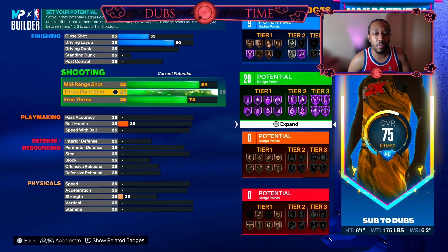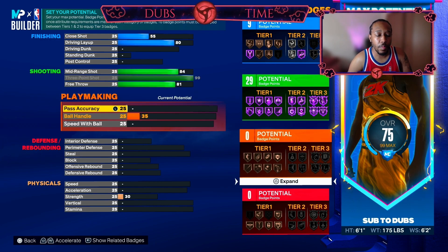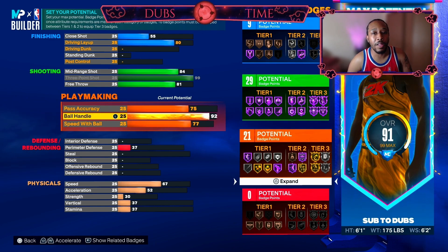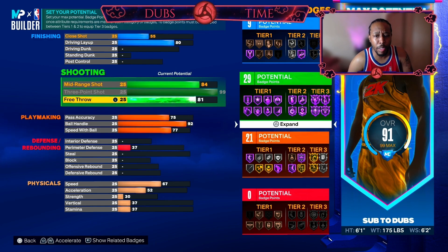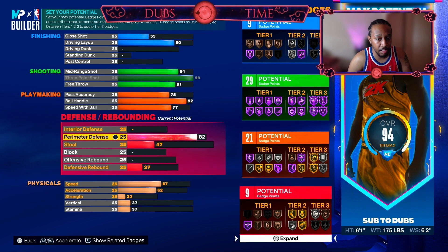Then we're going to max our three point to a 99. We're going to leave the mid-range alone at 84 but bring the free throw up to 81. Pass accuracy we're going to bring up to 75. Ball handle we're going to bring up to 92. If you really don't care for the Steph Curry or Trae Young escape package you can knock this down to a 90. But I like to add that Curry slide effect — you already got a 99 three ball, you might as well give yourself the ability to Curry slide. Perimeter defense we're going to bring up to 84 because you're not going to be a slouch on defense either.